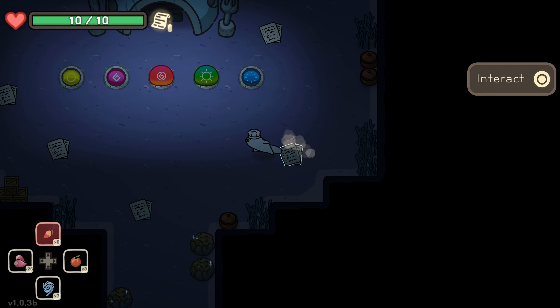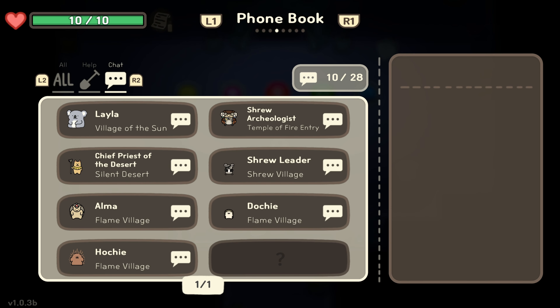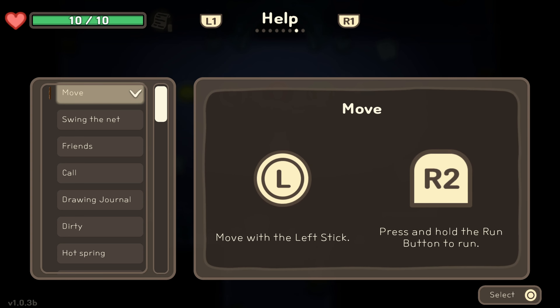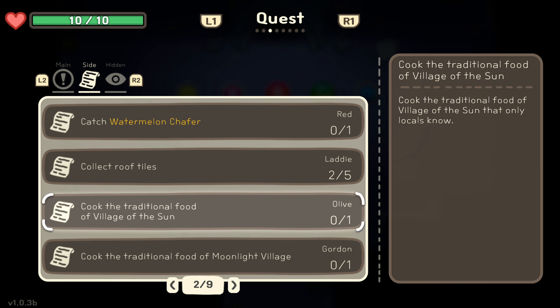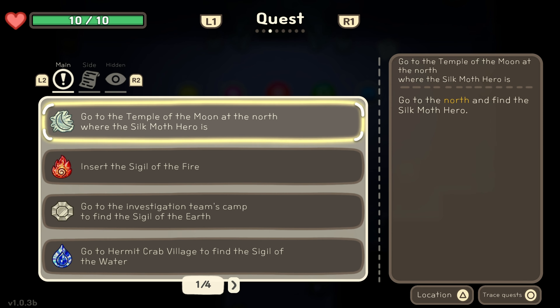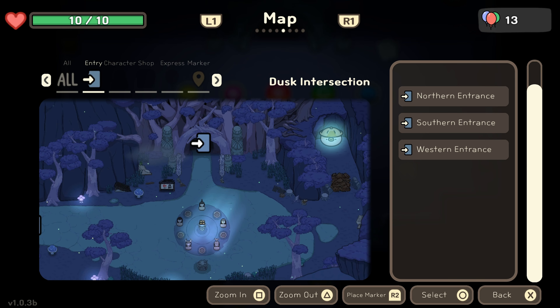We had a side quest - solar fish. Fish in the jungle outskirts - that's fine. Roof tiles - sunroof only. Find the story of the gourmet ladybug - it's hidden somewhere in the Dusk intersection! I think this is the Dusk intersection - it's hidden somewhere in here, but we found it already!